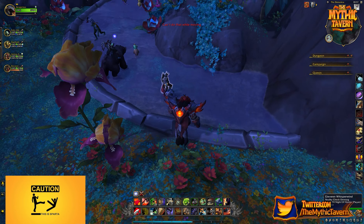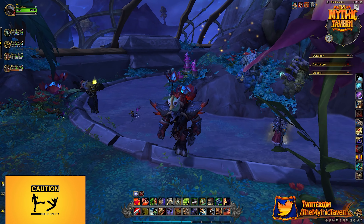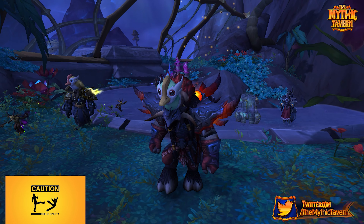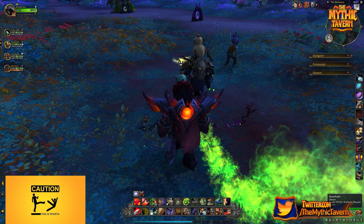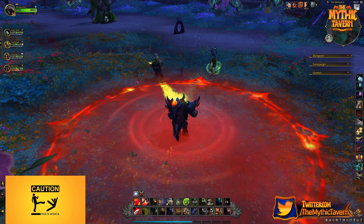He can either be the first or the second boss you choose to pursue. Once you clear out the boss room, the boss will become attackable. Before you engage the boss, run up to the little pool area hidden in the far back right corner. You will see little ducklings — click on them and they will jump on your head.